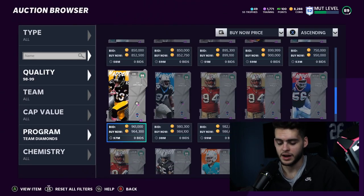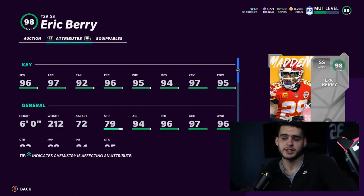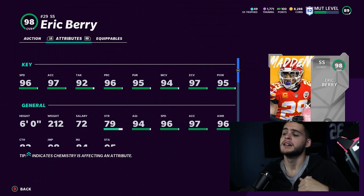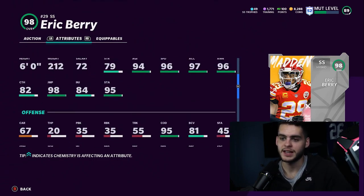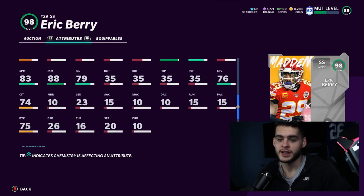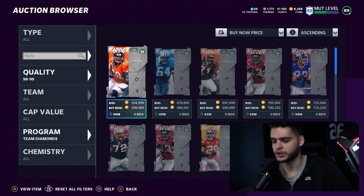The guy I really like and think could have been even higher on my list is Eric Berry — a goon. Six feet tall, he's a hybrid safety. Powered up he'll have 99 speed, 98 acceleration, 93 tackle, 99 play recognition, 96 pursuit, 99 man coverage, 99 zone coverage, and 96 hit power. He'll be one of the top hitting, best coverage, fastest safeties in the game. He also gets 99 jumping at safety with that speed. He gets 88 juke, 76 spec catch, and 82 catching — an all-around complete monster.